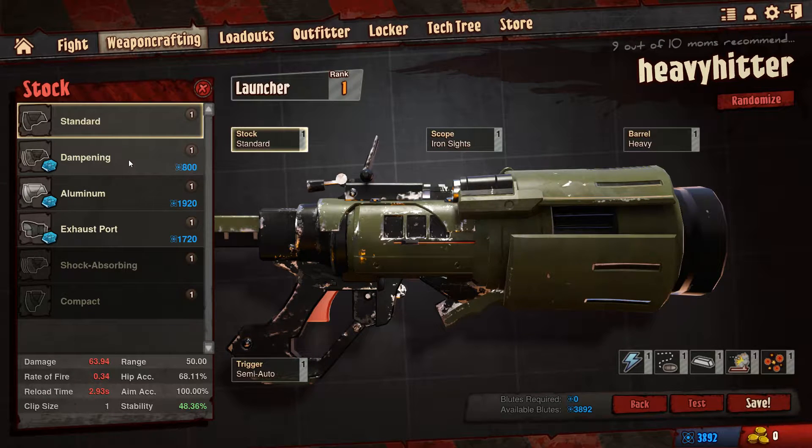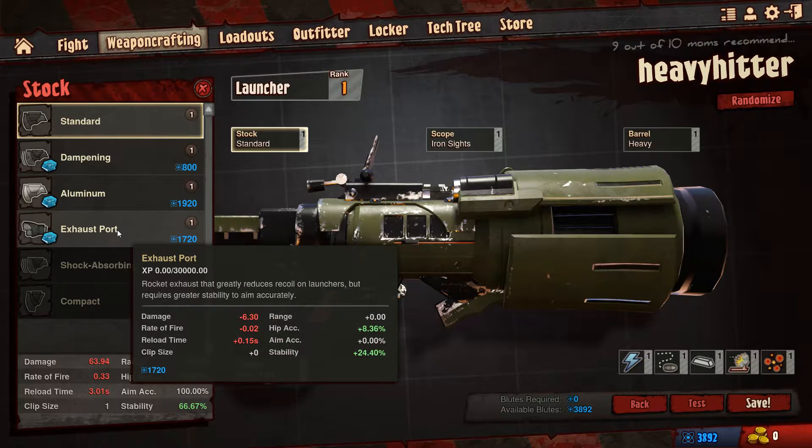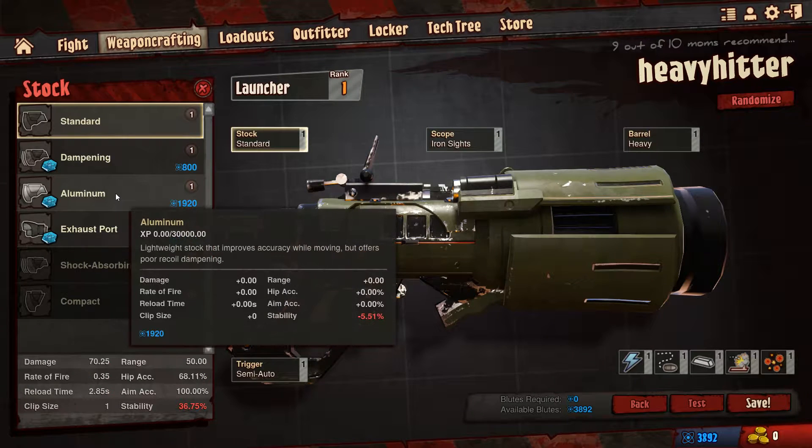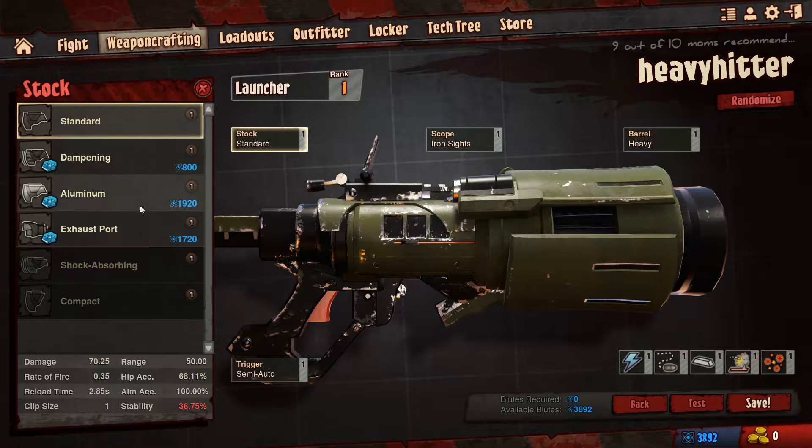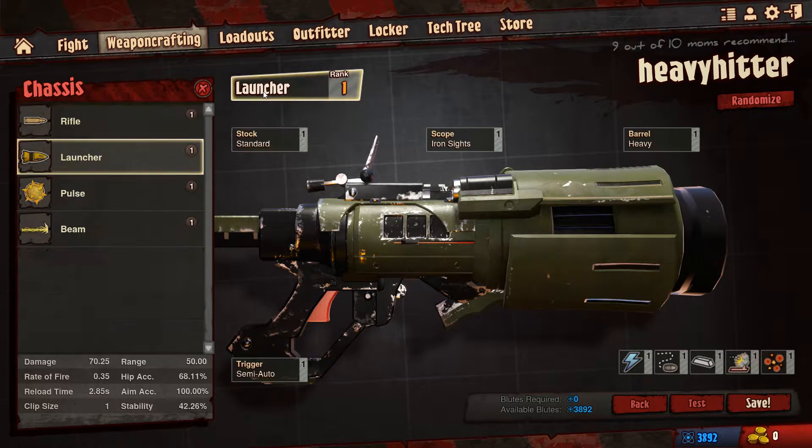With the stocks, you can get different stocks here. As you can see, I can just buy the stocks - they will increase and decrease certain stats. It really depends on your play style how you want to go about this. As you can see, I can unlock any of these stocks, and then after that I'll be able to unlock these ones. I just keep with the standard stock - keep it standard, make it very easy.